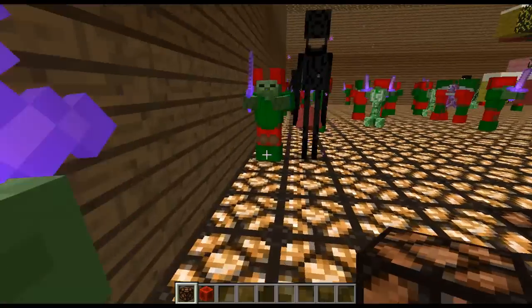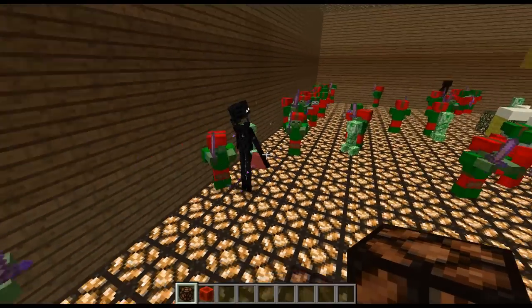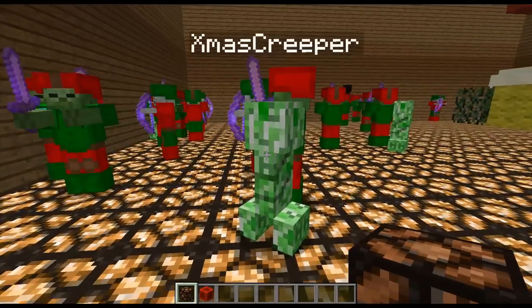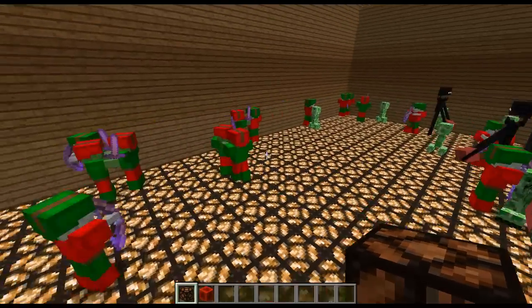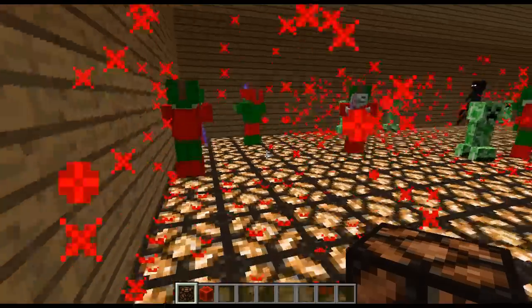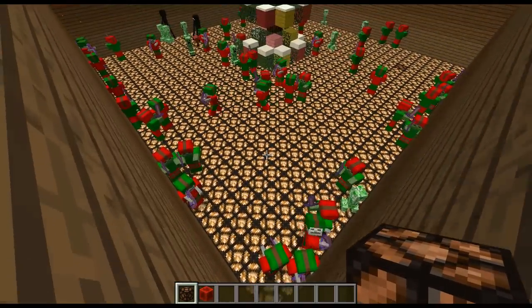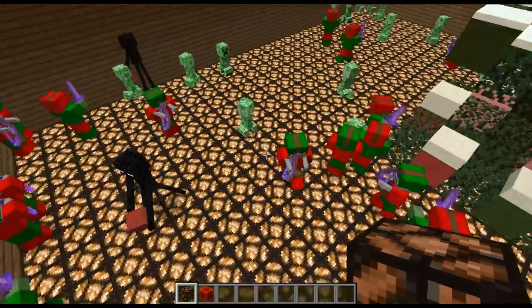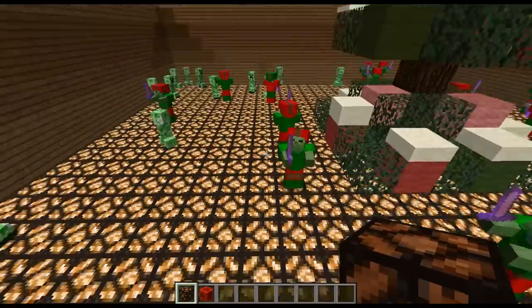Okay, so you can see all the zombies have been transformed. The creepers are going crazy. If I move into a creeper, boom, it explodes. So it's quite laggy, but you won't have those mobs in the same room. If we go up to a creeper, you'll see all the rest of the creepers will get the particle effects as well, which makes it even more awesome.